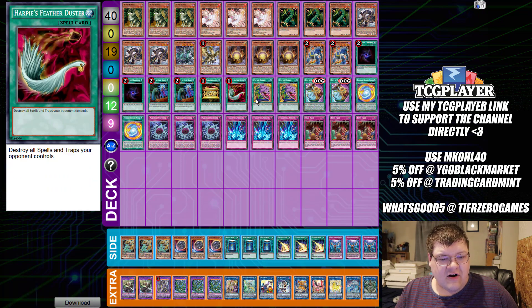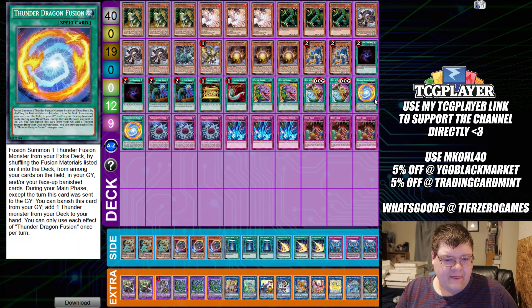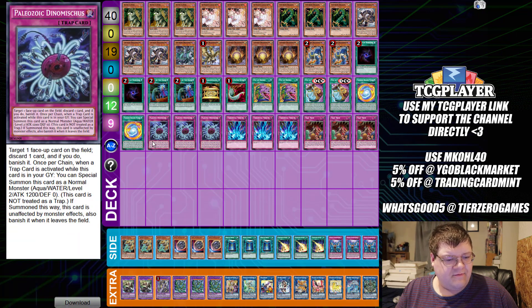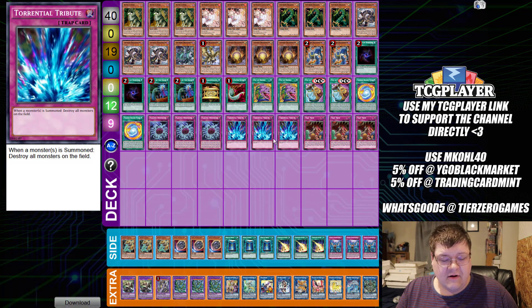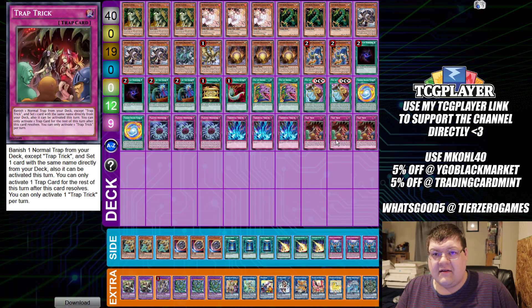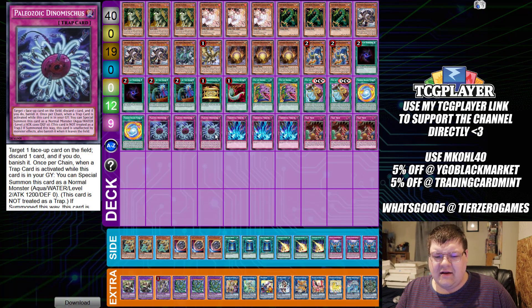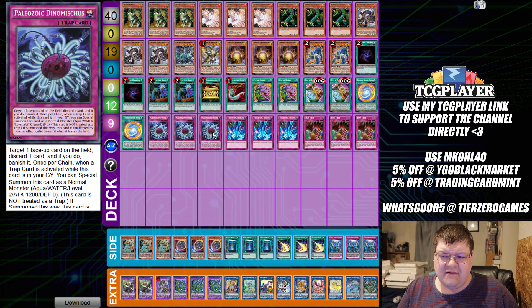We have two copies of Allure of Darkness - even though it should be called Thunder Dragon Allure - two copies of Called by the Grave, one Gold Sarcophagus, one Feather Duster, two copies Pot of Desires, two copies Pot of Disparity, two copies of Thunder Dragon Fusion, with triple copies of Dynamiscus. Getting a free banish off the field and a discard is not a bad thing. Also, the fact that you essentially play six copies of each thanks to Trap Trick actually rounds out the insanity.